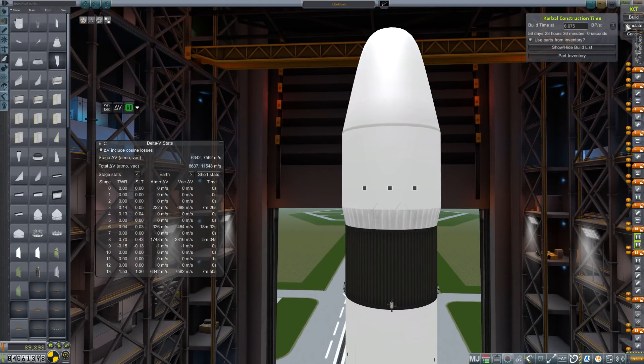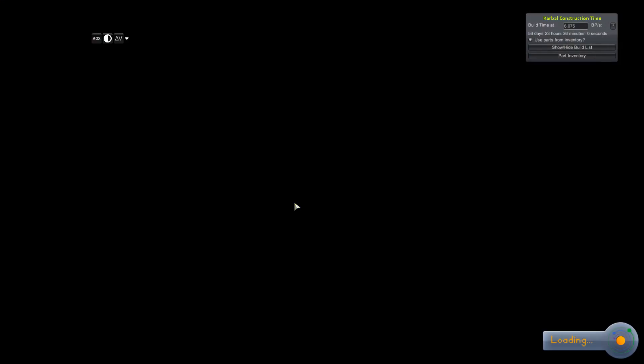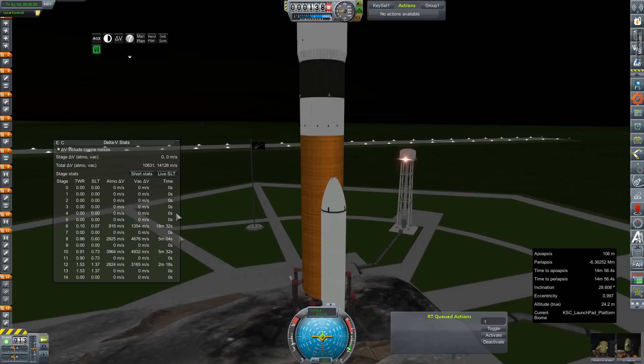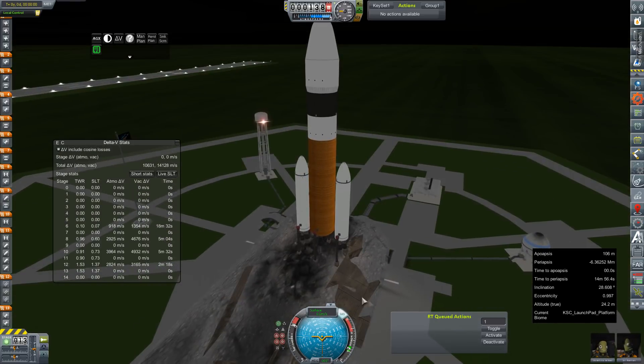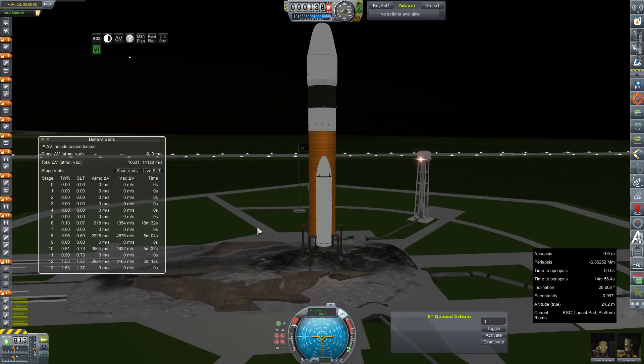I'm going to run a simulation just to make sure we have control of the package once we separate from the HG3 stage. I'm a little concerned because if the first part is a computer core you'll be fine, but if the first part is a crew pod and you add an avionics core to it, even if you're below your tonnage you won't get avionics. It's a weird setup, but we're just going to test for that — and check delta-v numbers. We've got more than enough delta-v; we just don't have a launch pad, but that won't stop us.